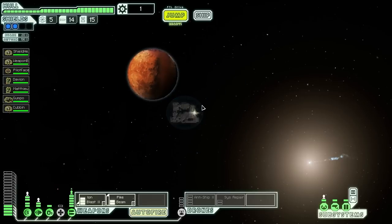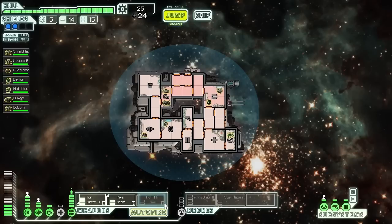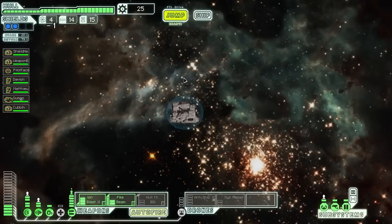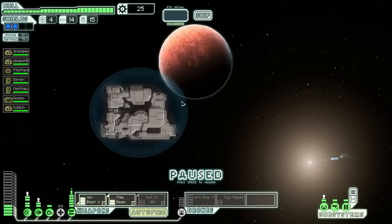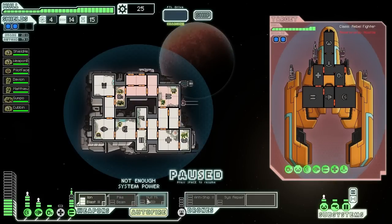We can jump here and then directly to the quest marker — that should keep us ahead of the rebels. Wow, a weapon just floating in space — excellent! A hull missile is great. Now we can use the missiles we have, so when the pike beam isn't useful — for example when they have a lot of shields — we can fire up the hull missile instead. One missile, two damage, and it does four damage if you hit a systemless room, which is a lot of damage.